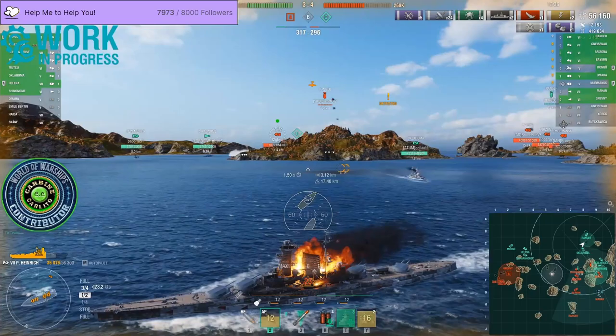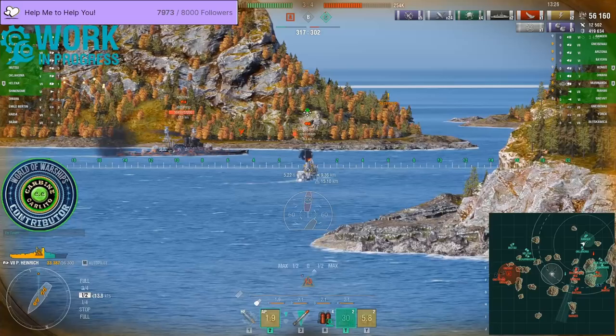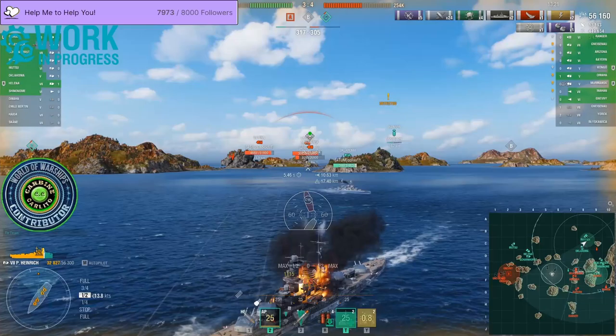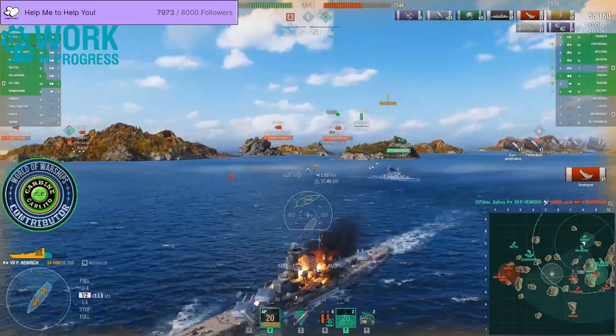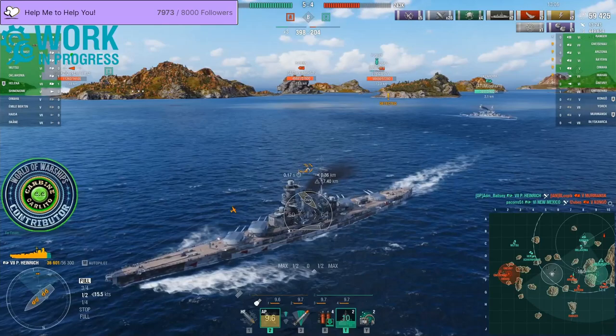Congo pushing up through that cap — I see we're being routed on the A cap, but we have killed two ships so I'm thinking we might be able to claw our way back into this. Take out the Murmansk — suddenly things are not looking so grim. The New Mexico takes out the Congo. Thinking hold on, this game might actually turn into something decent.